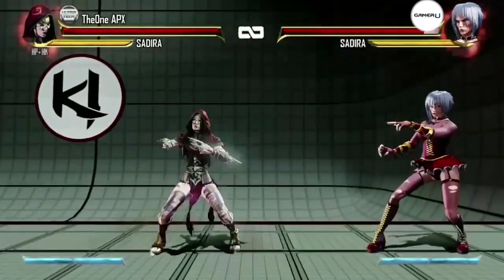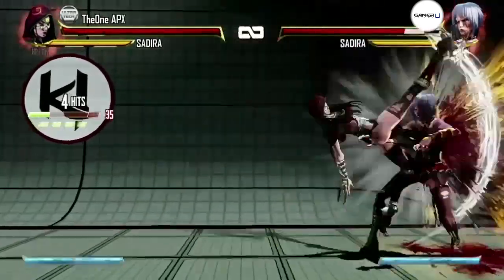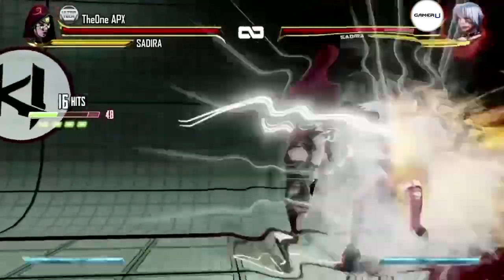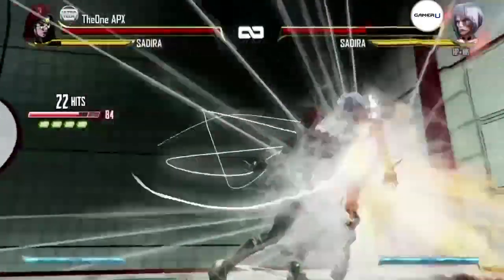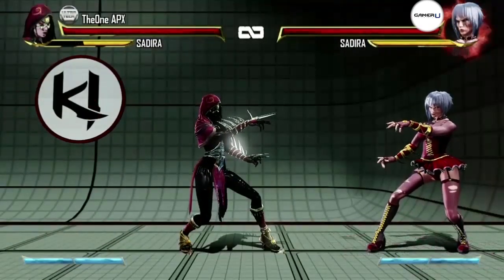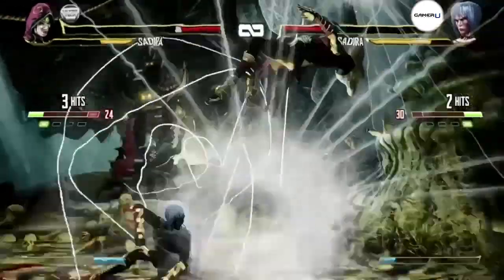Sadira's instinct mode gives her the ability to use a web as a projectile that stops your opponents in their tracks, paralyzing them, so that you can dish out punishment. It makes for a very unique and powerful offensive tool to bait your opponents into attacking you.